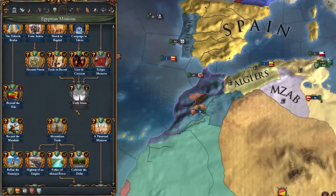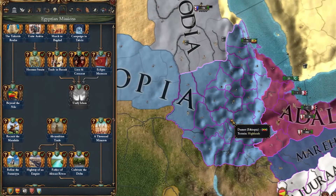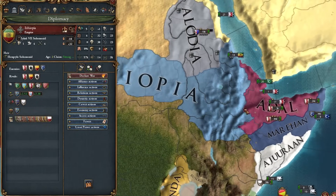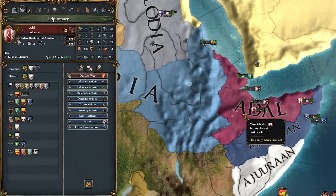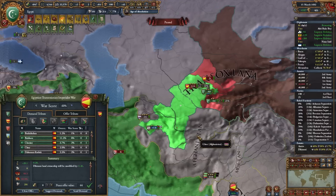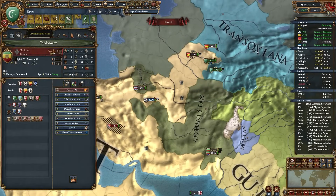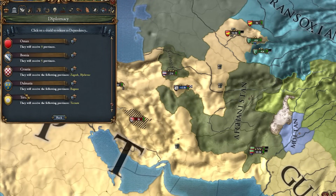Some of the last missions for the Mamluk mission tree are Unify Islam, Eclipse Morocco - retake all the Morocco stuff - and we'll use Imperialism to push. We don't have any claims on Ethiopia but I need to own a lot of provinces there, so I'm going to force-feed my boy Alodia all of those provinces and get some nice borders. For the Trans-Oxiana war, we're taking this much land, then releasing Khorasan because they have wars on Afghanistan.